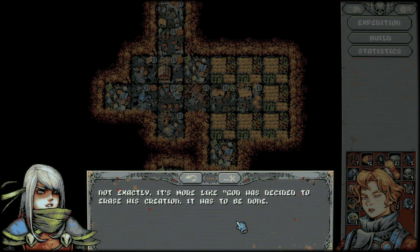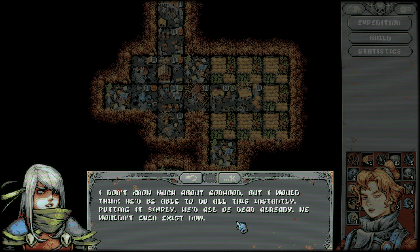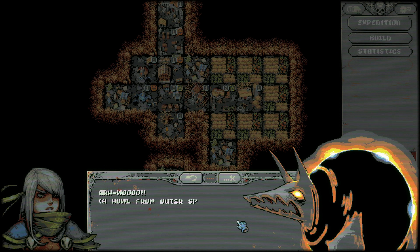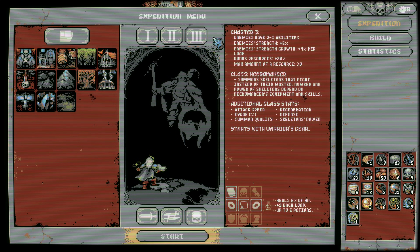Welcome back. Is that a piece of glass sticking out of your shoulder? I met a crazy preacher — stained glass windows, halos, and angel silhouettes all around. A holy jamboree. Let me guess: we've all sinned and now we're doomed? Not exactly — it's more like God's decided to erase his creation. Even if the priestess is right, it's not a reason to give up. Chapter three unlocked: enemies have two to three abilities, strength plus five, strength growth is 4% per loop — that's double chapter one — but you carry 30 resources and get way more resources.